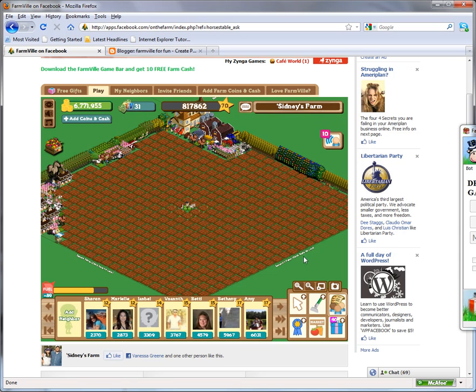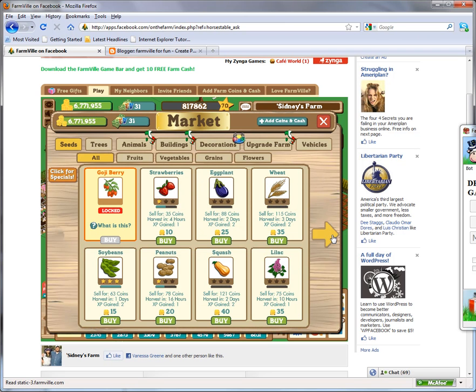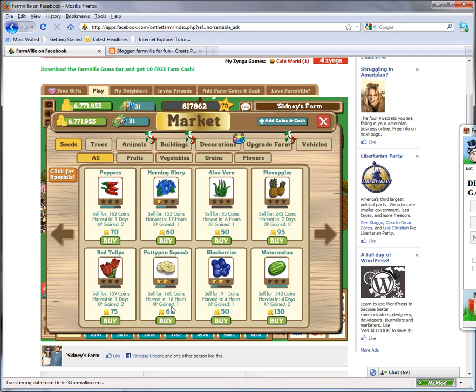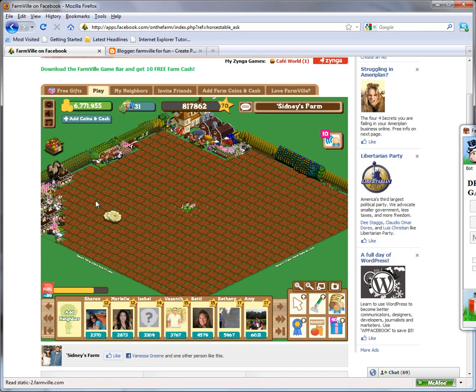Once you join the team, go to the market and plant patty pan squash - it's right here. Note that it takes 16 hours to grow and you get about 1 XP. Once you start planting, there's going to be a meter showing right here that tells you how many are needed to be seeded and how many have been seeded.